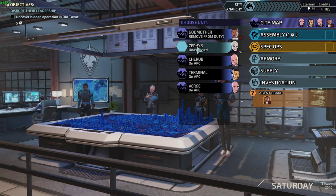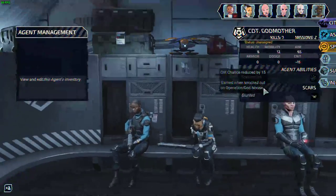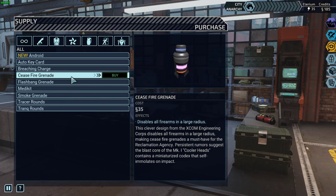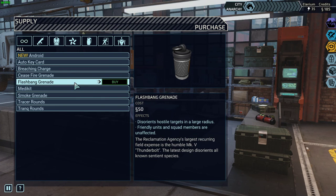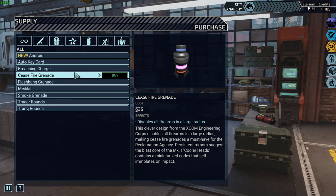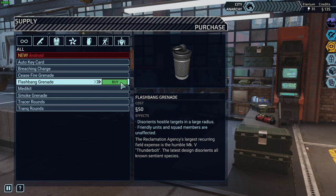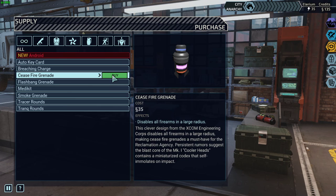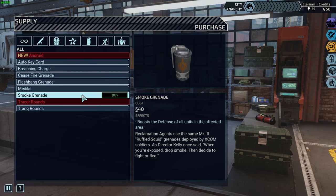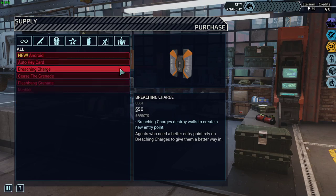Let's bring somebody else in - move from duty, take her out and put in Zephyr. Let me check what we can buy. Friendly units and squad members are unaffected, nice. Smoke grenade, tracer rounds - I think we should get a breaching charge and maybe some ceasefire grenades, maybe a flashbang. How about another breaching charge? Alright, we got everything.